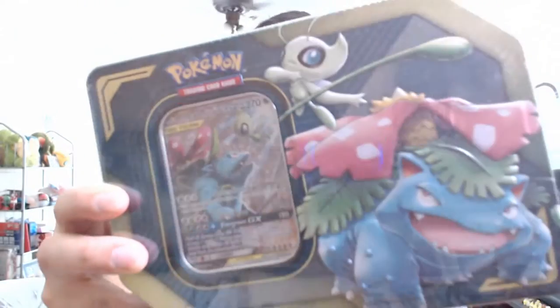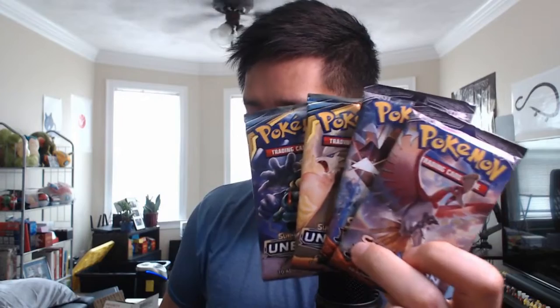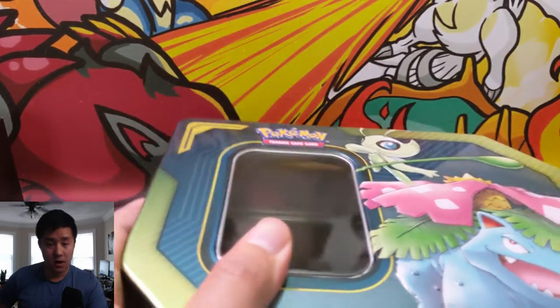What is up, I'm Moana Turtle. Today we have a Pokemon opening — we are doing a Venusaur Celebi tag team tin, as well as four more packs to round things off: two Unbroken Bonds and two Burning Shadows. Let's get right into it and see if we get some good pulls.